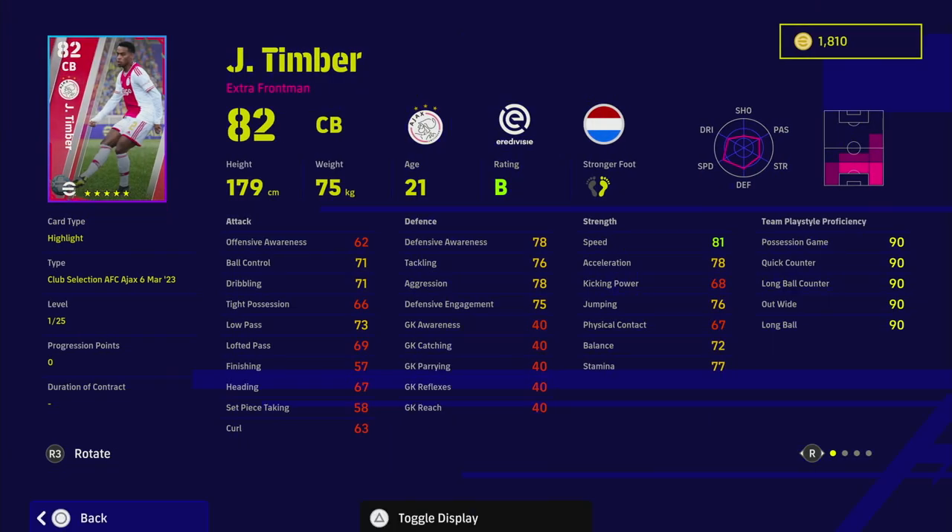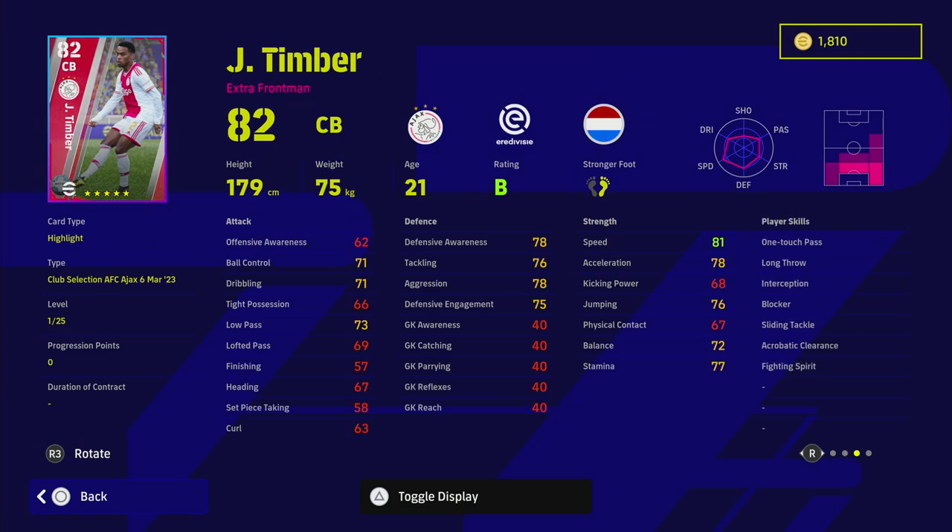Timber is probably the pick of this pack and honestly one of the better center halves in the game. His stats are incredible, but even beyond stats he's probably the best tackler in the game defensively. I'd say him and Koundé - if you're struggling to tackle or get a helping hand from the AI, and you're used to playing with bigger center backs like Van Dijk or Koulibaly, this guy will be game-changing if you learn to play with him. He's not the tallest but he is super fast, super defensive, super aggressive. Player skills include interception, blocker, sliding tackle, acrobatic clearance, fighting spirit, and one touch pass which helps you get that ball out of the box and spray it up the field.